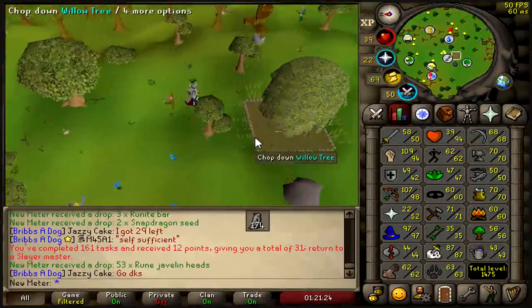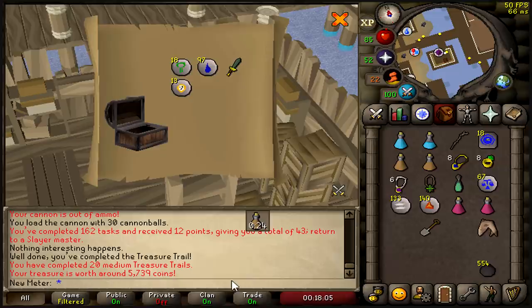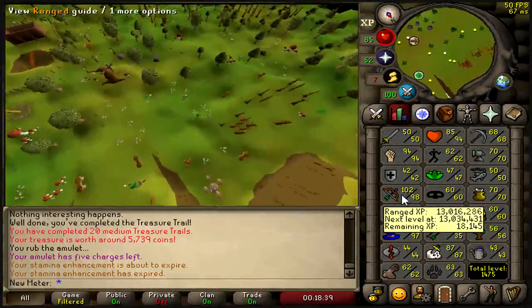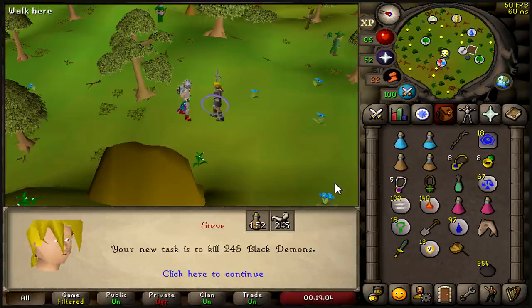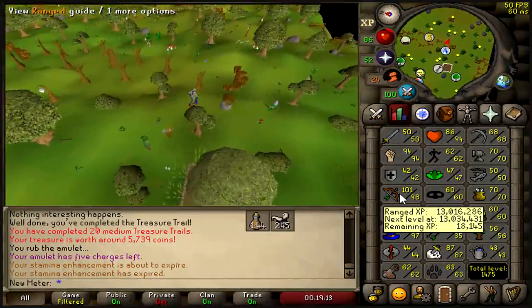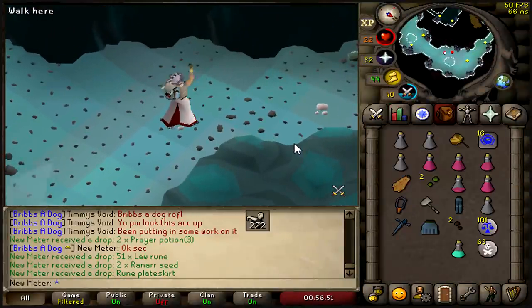Medium clue scroll for the ranger boots — let's go. That's it: 5k. If I'm only 18k XP away, that's one more task guaranteed. I end up getting black demons again. We'll just kill some for about 17k XP and then I'm gonna debo someone out for 99.